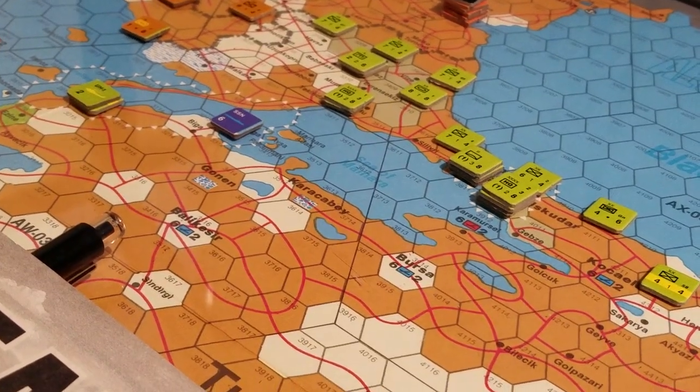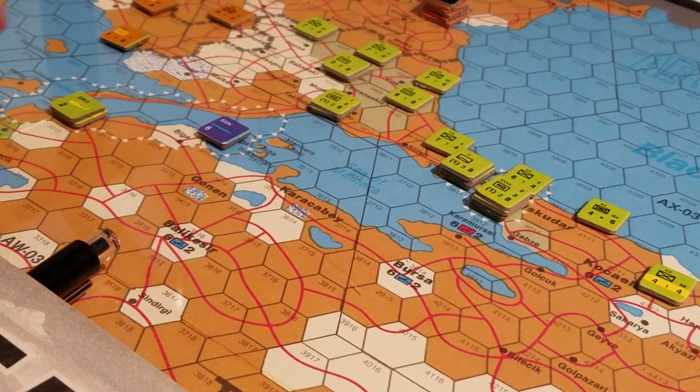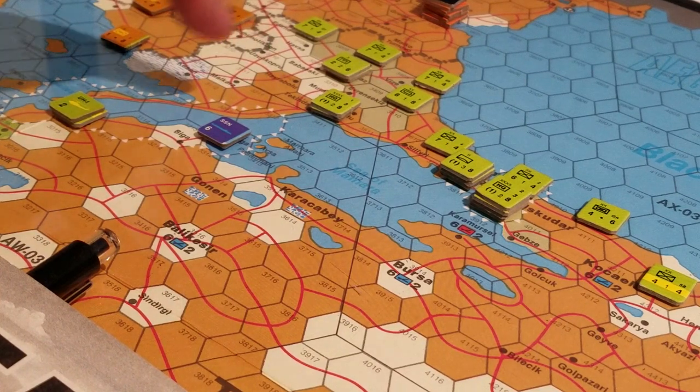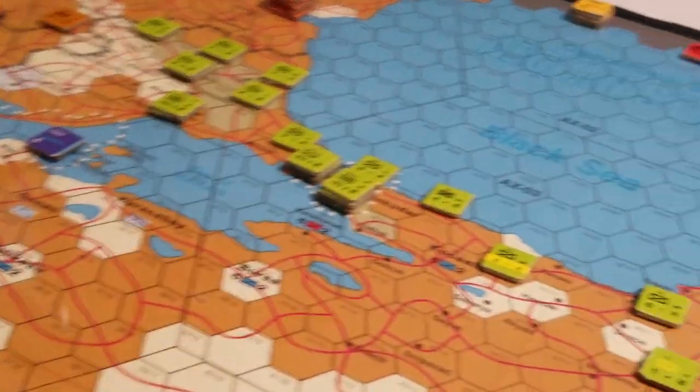All the hexes inside the white triangles have to be captured and controlled - meaning you've got to disable and control all these hexes. In all these hexes there are weapons and things that have barrage ratings and such. There are three more hexes up here around Istanbul.